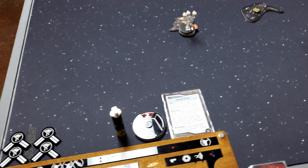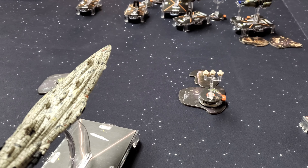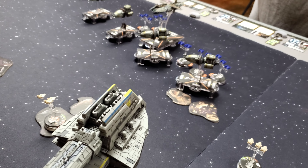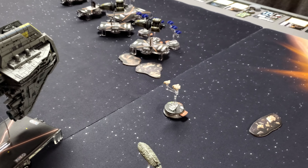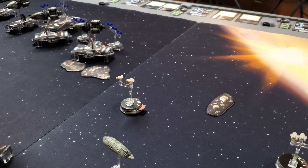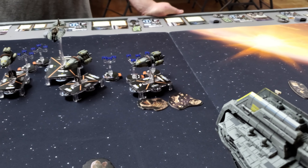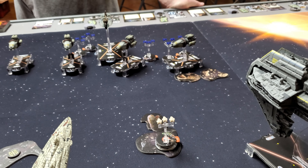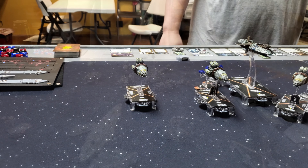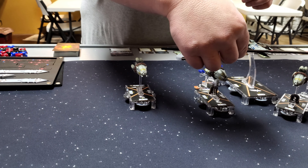Start of round two. One A-Wing pilot and Shara both moved forward during the squadron phase to grab their respective objective tokens. These are the new placements of the Exogorths. Both places where the Exogorths used to be now move distance one to two, so there's going to be a lot of obstacle movement happening throughout this game.